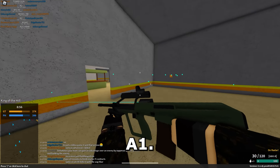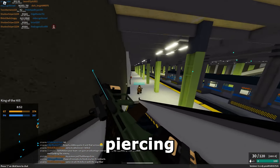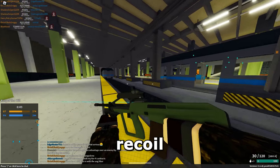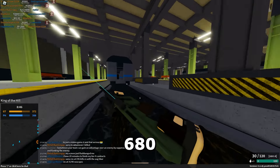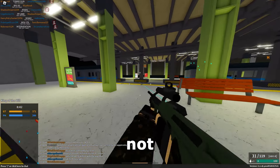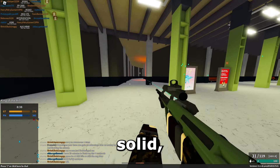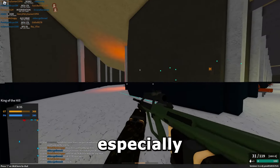And that would be the AUG A1. This thing, specifically with armor piercing, can four-shot at all ranges with no recoil. It has decent RPM at 680, so it's not sluggish by any means. The reload is a little slow, but that's not really too big of a deal. It's just overall the most solid, easy-to-use gun, especially for such a low rank.